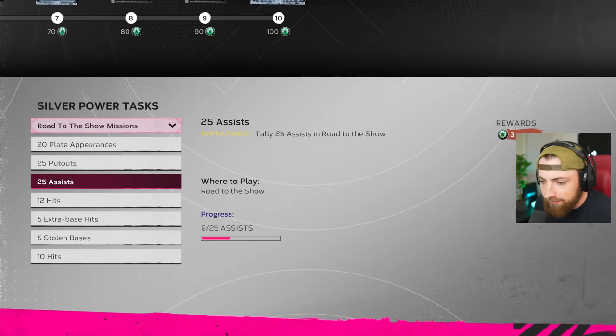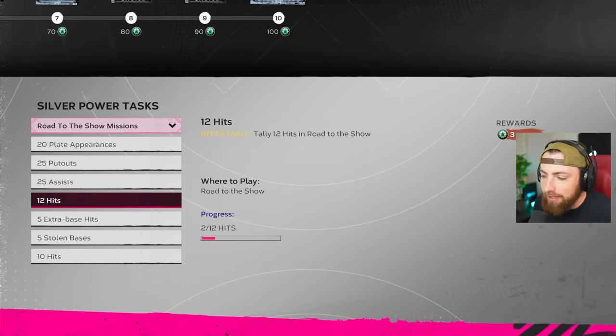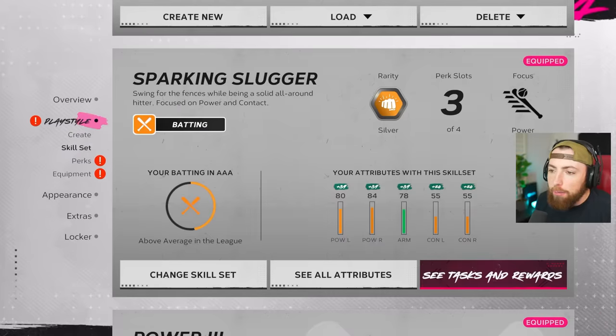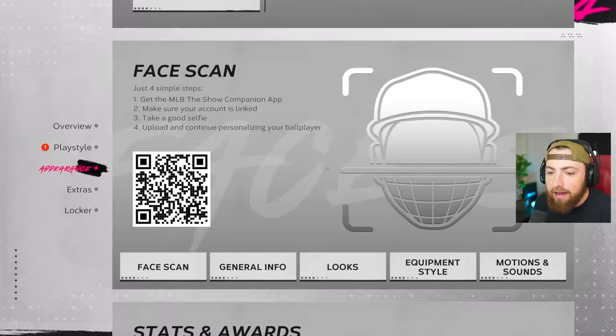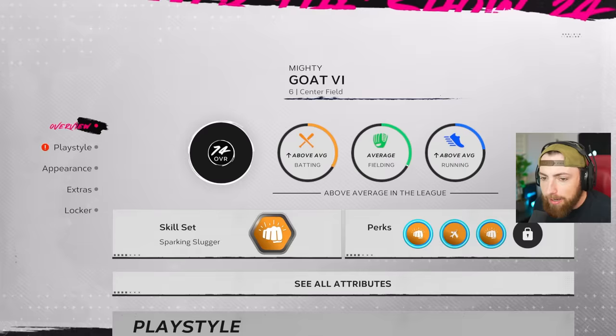We literally just got to the silver program and we're already at 31. So if we get to 100, we get gold, and then there's only one more after that and we're basically max ranked. We are flying through this. Let's see, are we close to any of these challenges? Not really. We just gotta hope that in the game we get a lot of program start challenges. That would be great.